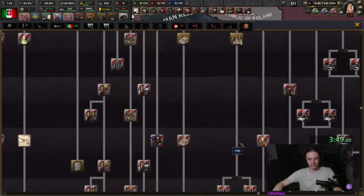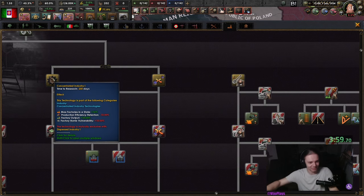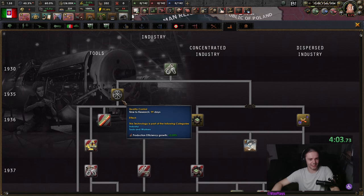And then we have around 56 tech trees. I just want to click concentrated industry and be done with this. I don't want to think about anything else. This is too much.